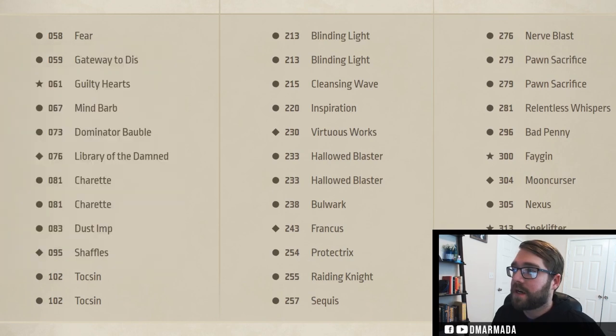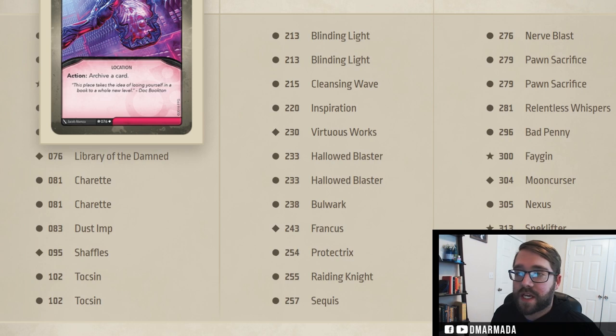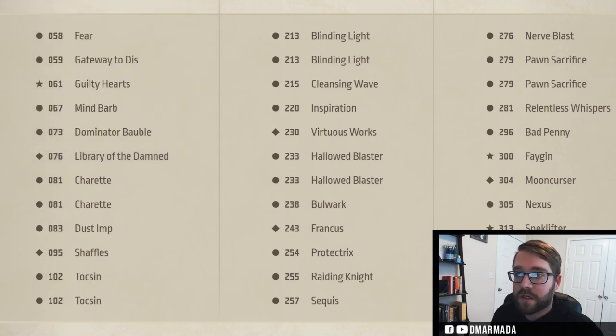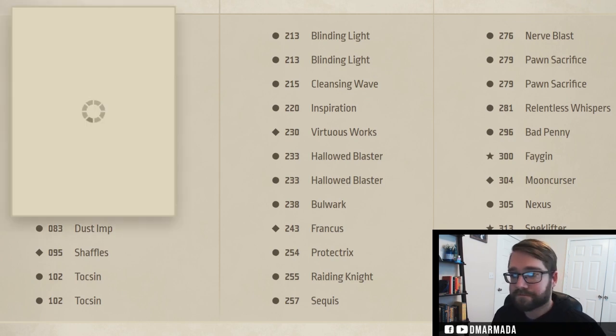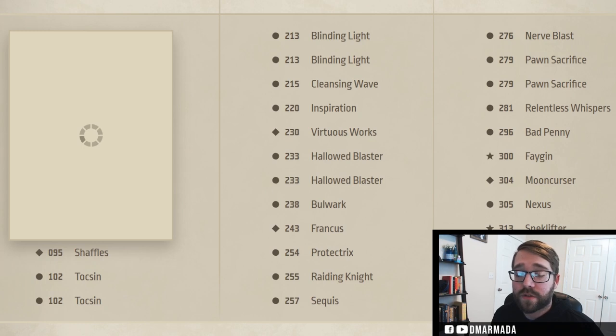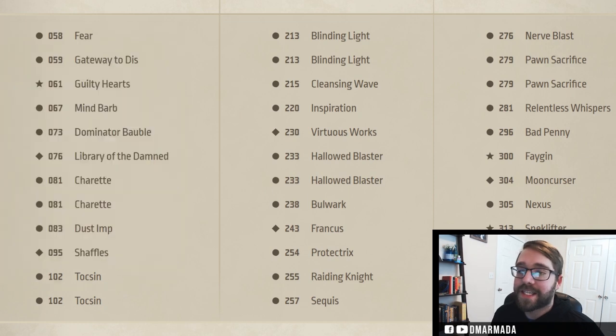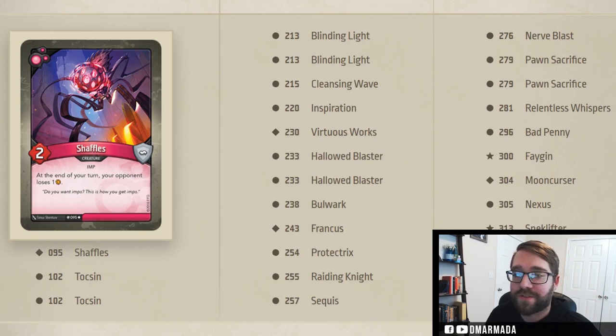On the Dis side it's got Fear, Gateway to Dis, Guilty Hearts which is kind of cool, Mind Barb — one of my favorite cards — Dominator Bobble, Library of the Dam so we can do some archiving, double Charrette which is great if we want to keep our opponent from forging a key. We've got Dust Imp, Shaffles, and double Toxin — when you reap you get to discard a card from your opponent's hand.